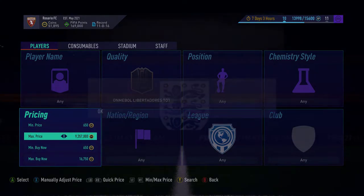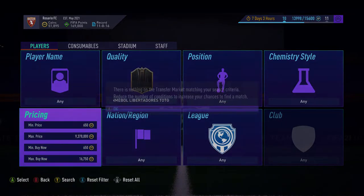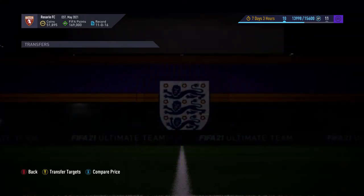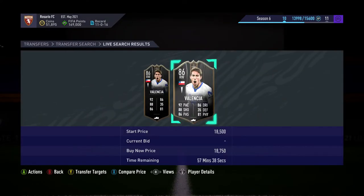I have made a shorts video for this, so if you want to just quickly see this method, this is my number 5 on this list. Number 5 is going to be the Libertadores method. They're about 18, 19k for these cards. There's loads of different ones, but the standard is about 19k.